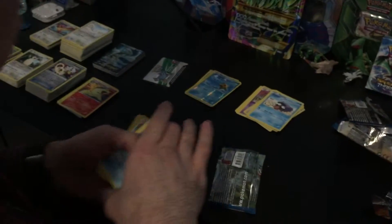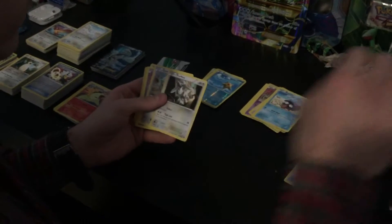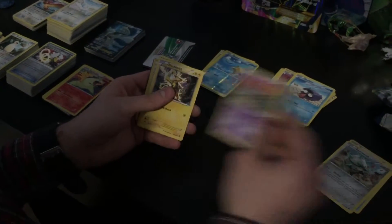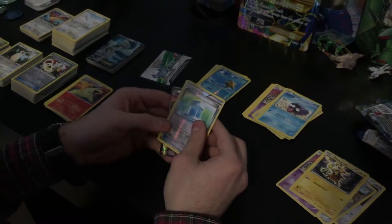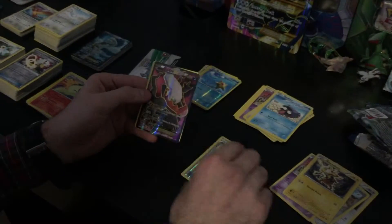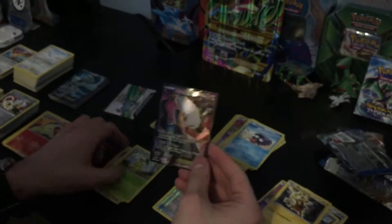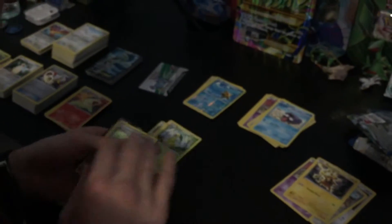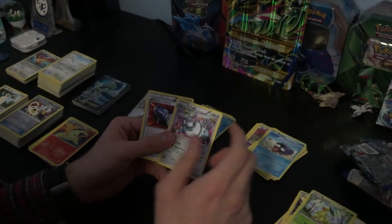Let's get the cards. I got a Corsola, Furfrou, a Ferroseed, a Trubbish — yeah, I like the Buzz — a reverse Max Potion, and a Dark Raichu EX full art! Let me get you guys a look at that. Pretty good! And then a Bayleef, regular Frogadier — we just pulled this card — and a Pokemon Catcher.